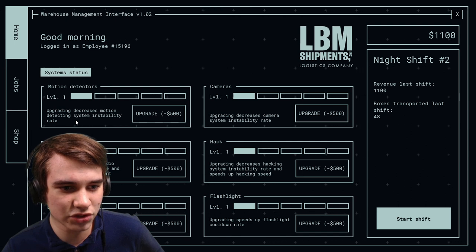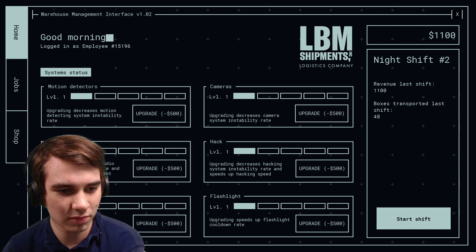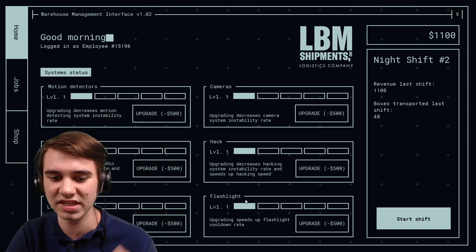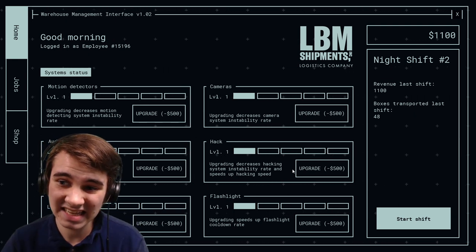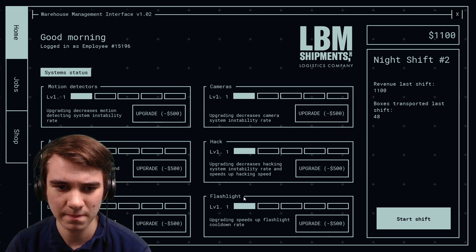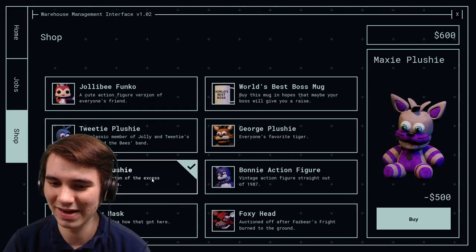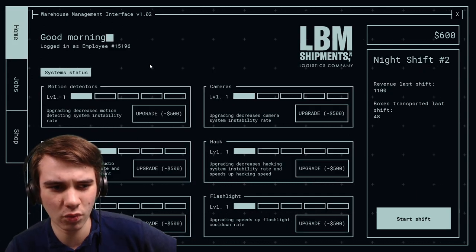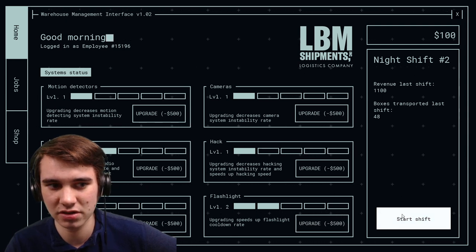Motion detectors - upgrading decreases the motion detecting system instability rate. All of these look like they decrease the instability rate, speed up rebooting time, decrease audio system instability rate, and speed up audio movement - that could be nice. The flashlight one just upgrades the cooldown so it resets faster. Upgrading also decreases hacking system instability rate and speeds up hacking speed. Boxes transported last shift - 48, because we had two errors. I'm thinking audio and flashlight upgrades.